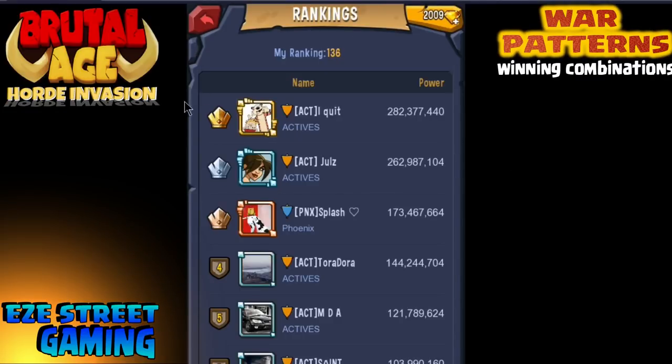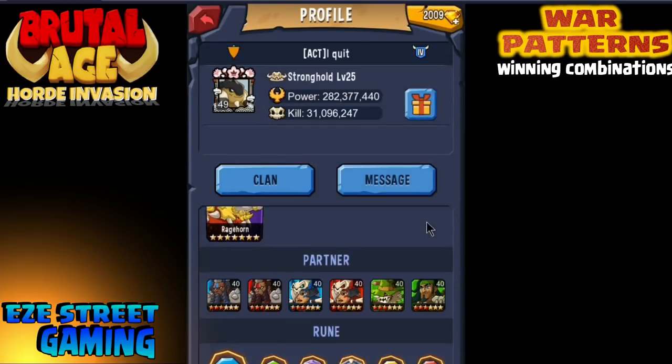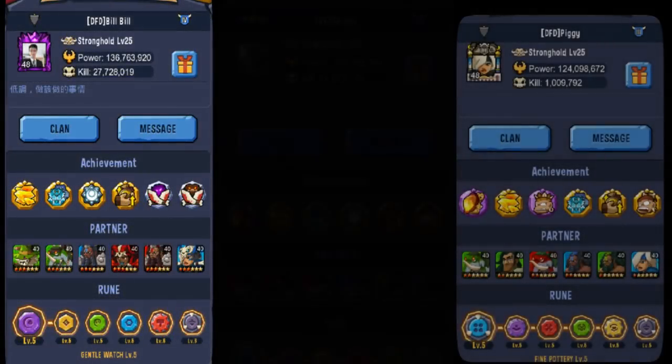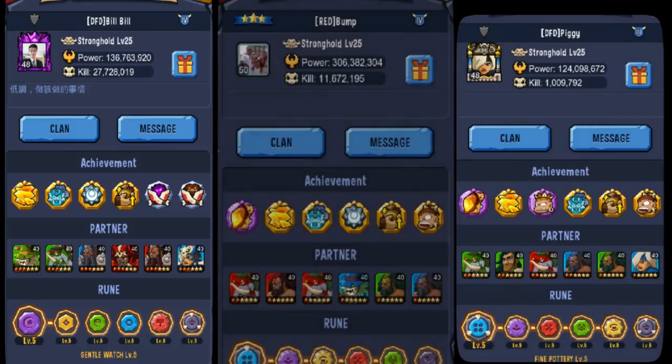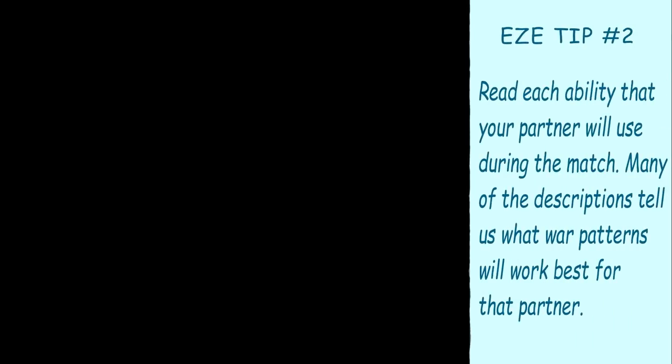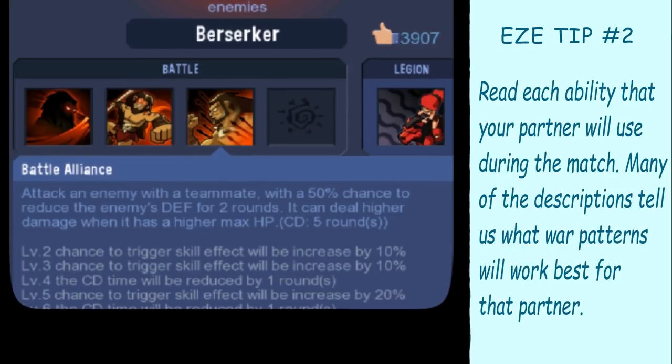You'll see we have several pretty big players on our server. Really what you want to do is look for players that look like this right here. This is on a different server — their power is 136 million, 306 million, 124 million. You want to find players like this; they will have all the big heroes with the third awakening usually, and all the good war patterns on them. Now you won't be able to see what abilities or attributes they're putting on the war patterns, but you'll be able to see exactly what war patterns they're using. You can go into every single one of your heroes and all the partners and look at each one of their abilities.